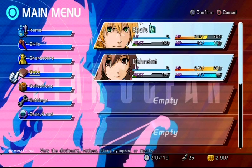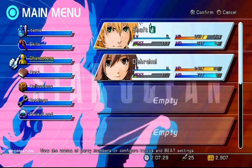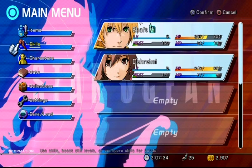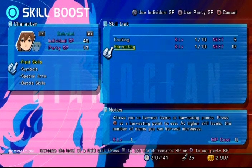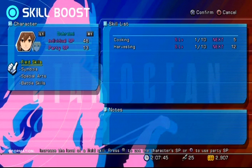Before I start harvesting, I'll level up my character. My female archer character has a harvesting skill that's going to be handy because you can increase your bounty by leveling her skill up. She has a special skill called Harvesting — we'll level that up a bit later. The individual SP and party SP are items I'm earning after every fight. I'll go back and point that out later.